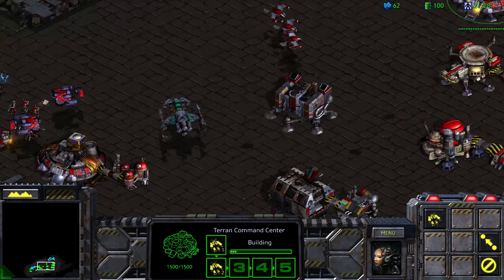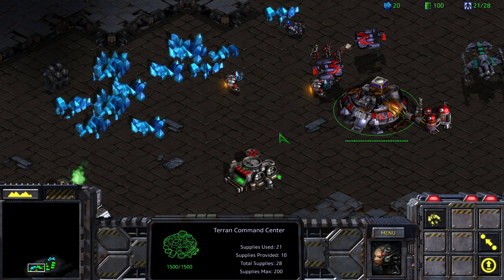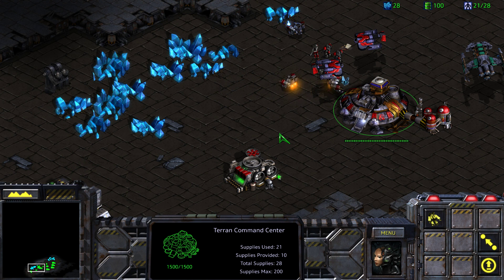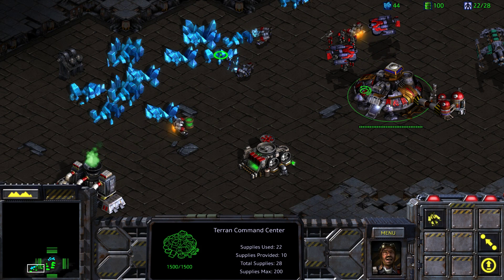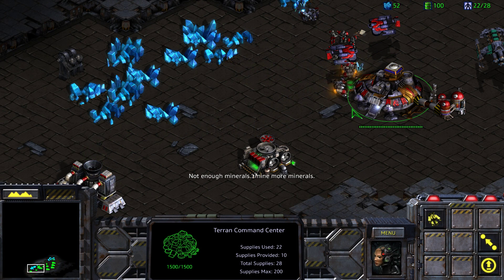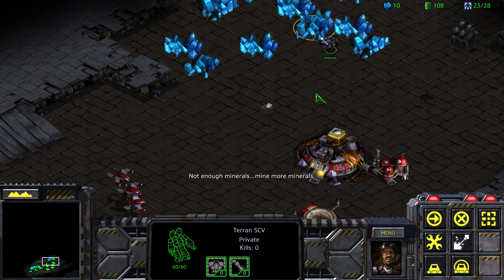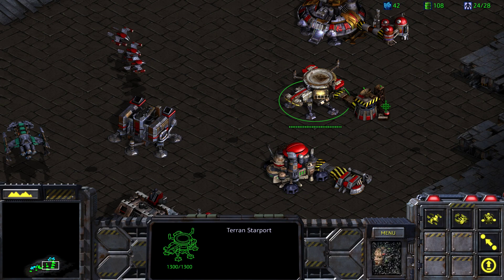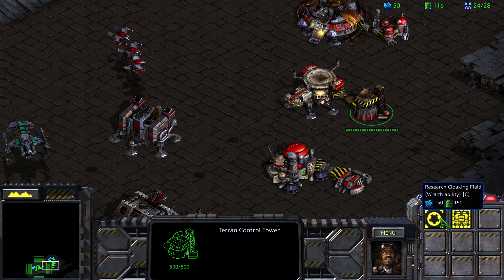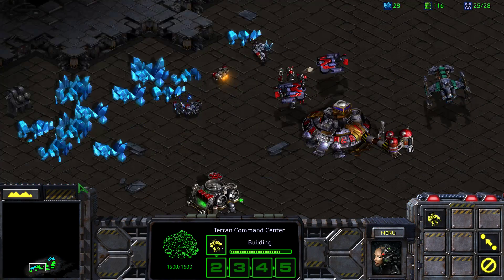Let's get some SCVs rolling up here as well, and down here too. You can go ahead and keep mining the Vespene gas. The cloaking ability costs 150 gas — we'll have that soon enough.